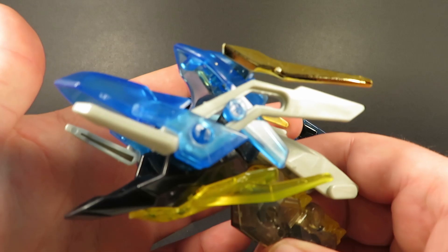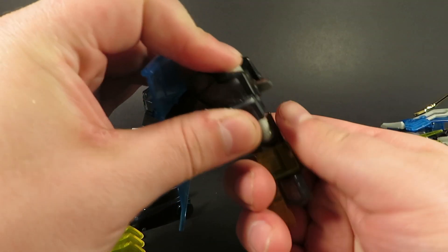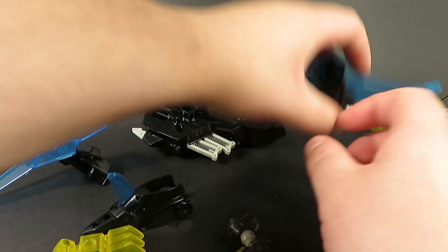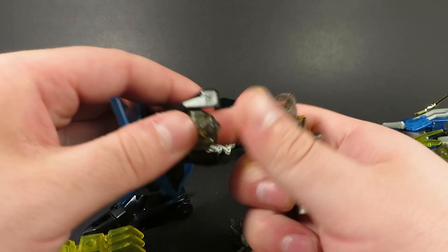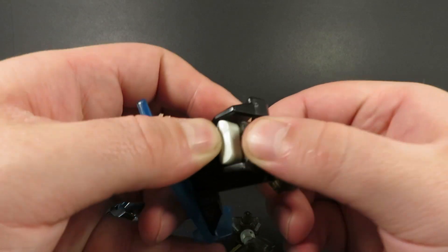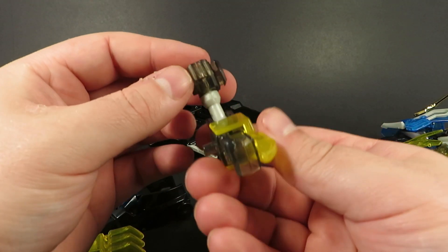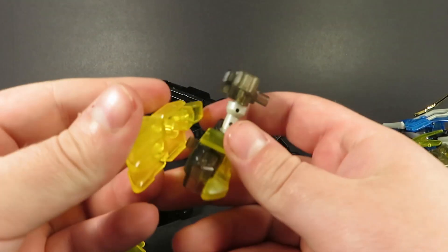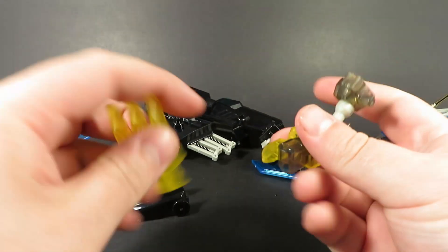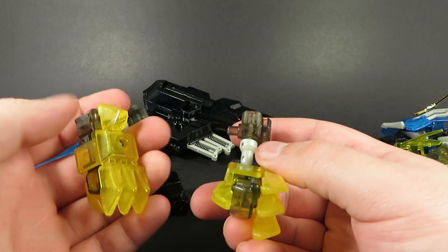This is where things start getting a little wild. We take this off here — that was a lot easier than the first time I built this. What's going to happen is these flip around, because then you attach the claws — what were the outer gauntlets now become the inner thumbs. Same with the other side, and of course you flip this around, just like that.